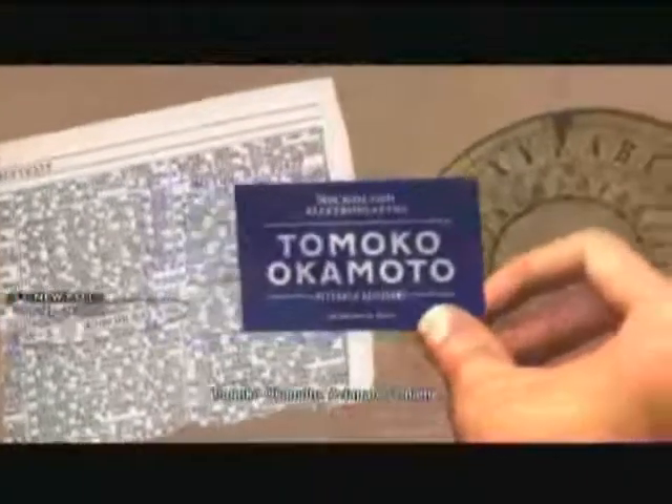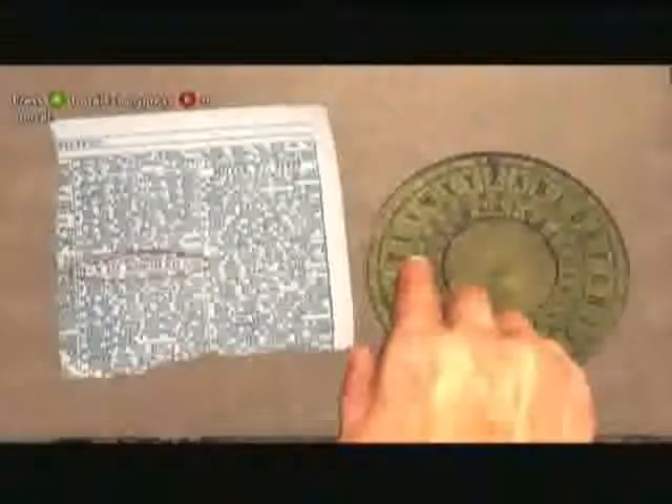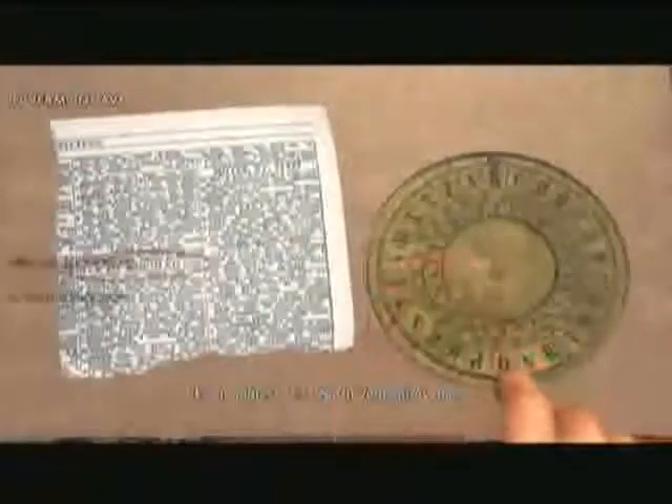Behind the piece of paper with the name on it you'll see a circular thing — there's an outer ring and an inner ring and both can be rotated. On the paper you'll see H equals K, so you want the inner ring's K to match up with the outer ring's H. Once you've done that you just rotate the outer ring in correlation to the circled letters on the paper and it will spell out an address on the top.